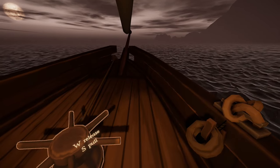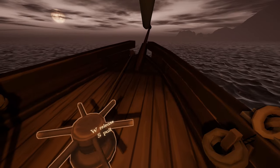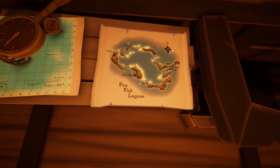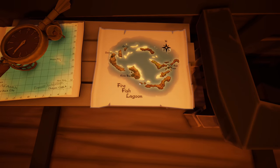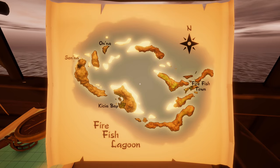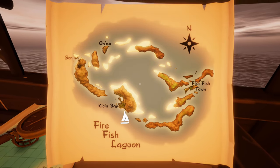We only have 8,000 emerald dragons and not much other currency, so we may not be able to afford a whole bunch. But we'll go find out. Looking at this map, the only place with any greenery around here is Kitche Bay. I sailed east out of Firefish Town and clockwise around the outside of the lagoon to find ourselves approaching Kitche Bay.